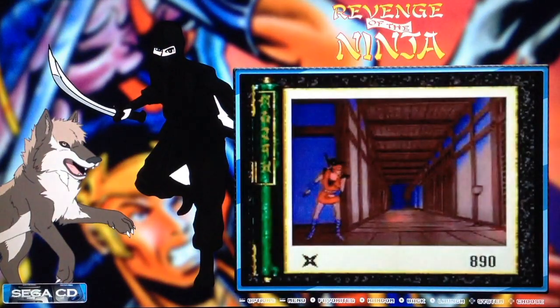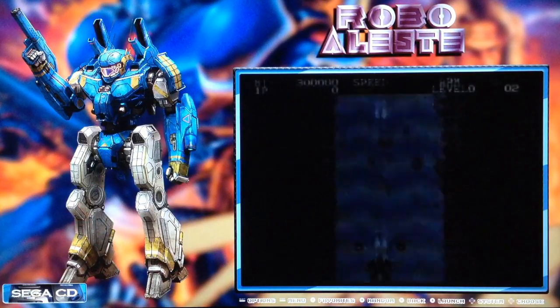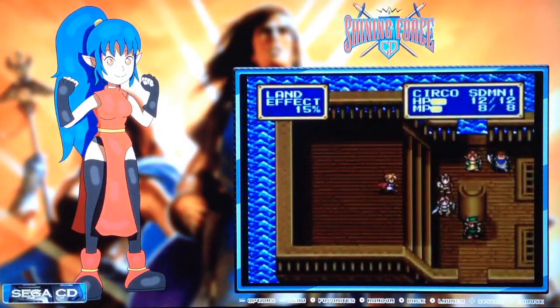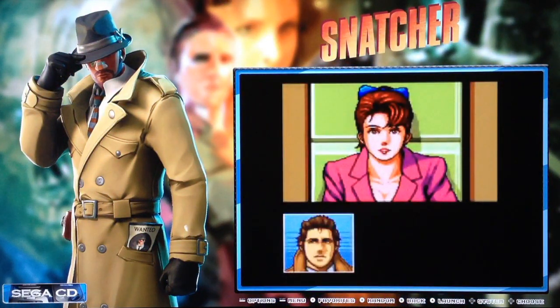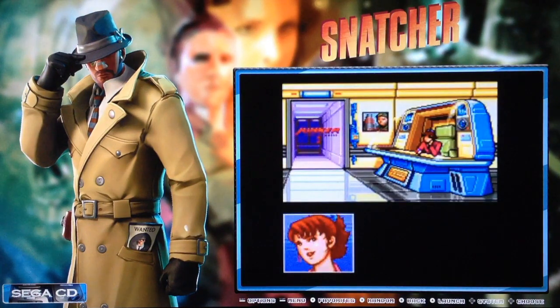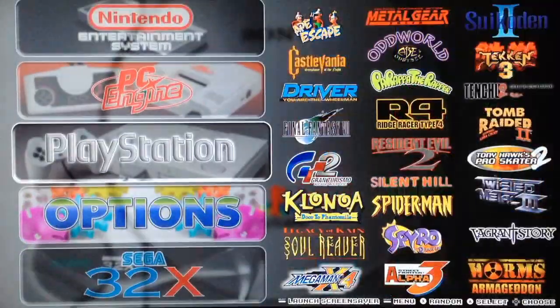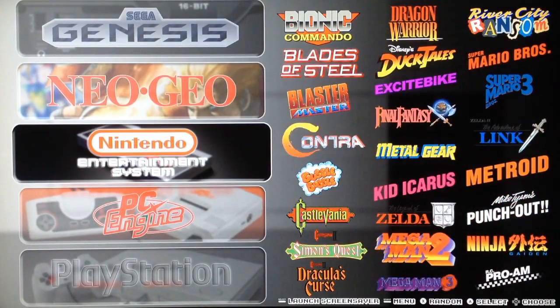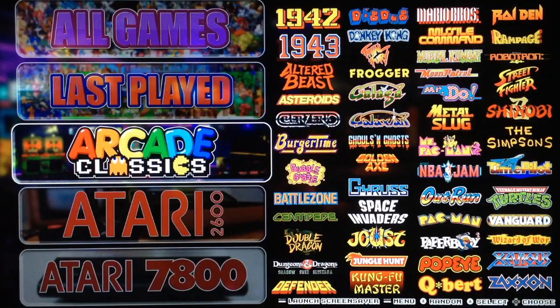Also included are Snatcher, Flashback, Heart of the Alien, Revenge of the Ninja, those laser games, Rise of the Dragon, Rod Avenger, Robo Aleste, Shining Force, and Snatcher. If you want the best of this platform, they included it. There's video with audio. There's also background music installed but apparently no music files in the folder, so you can add your own. In total they included 20 platforms on this image.